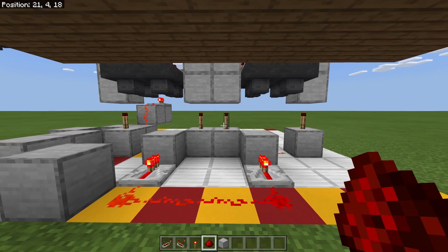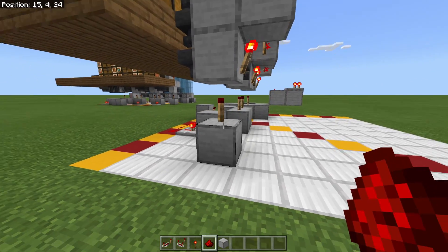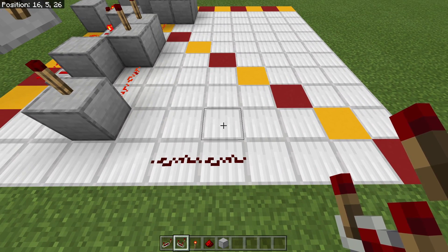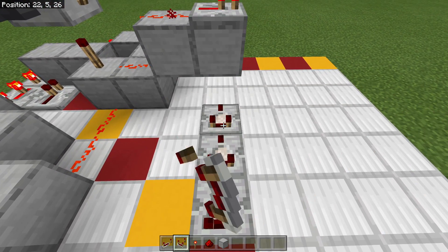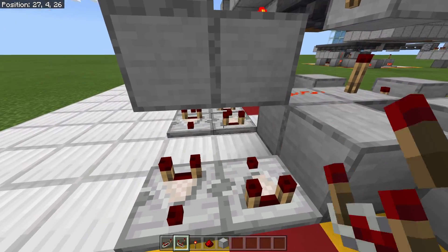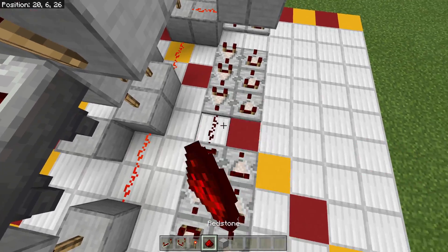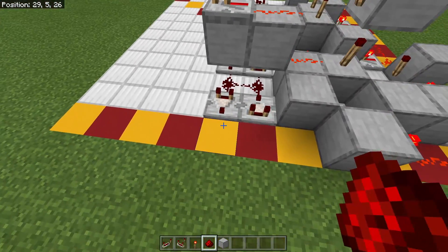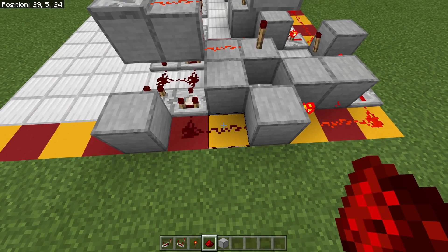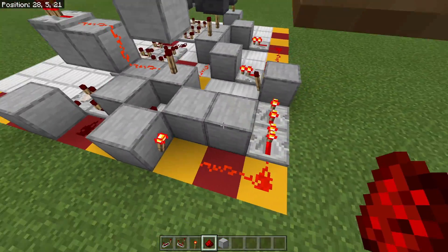Next we're going to go ahead and put in the pulse extender. For the pulse extender portion, you're going to come over to where your torches are, skip this first row, then put redstone, redstone. Break out your comparators — go comparators one, two, three; skip a space; one, two, three; skip a space; and then one. Now you're going to want to come back the other way — one, one, two, three, and one, two, three just like that. Fill in this gap with redstone right there, fill in this gap with redstone right there. Throw yourself a block right here, a piece of redstone, and another piece right there — that's going to tie this comparator pulse extender into the clock right here.